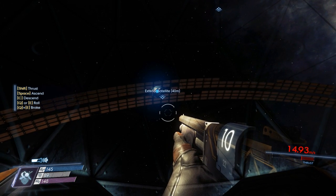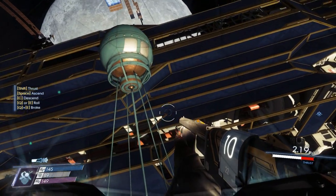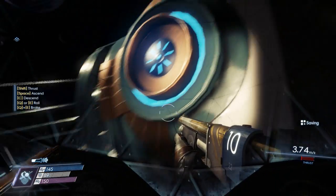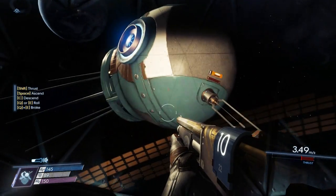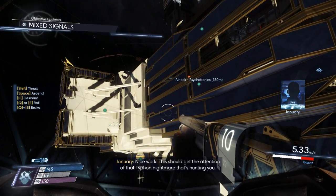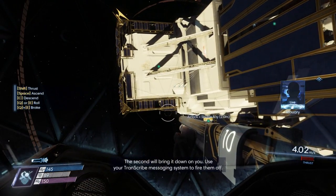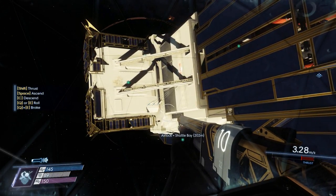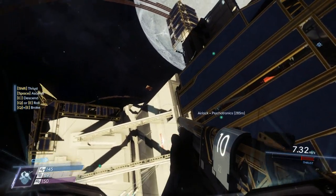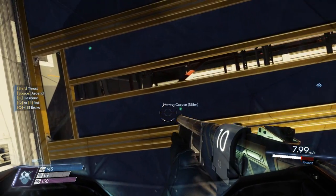Here's the exterior satellite. We saw where we need to place our own little transmitter. Kablam! January — it's actually got put there. Nice work. This should get the attention of that Typhon nightmare that's hunting you. I'm sending you two activation signals: the first will direct the Typhon away from you, the second will bring it down on you. Use your transcribed messaging system to fire them off. Cool — you actually get a decent choice. I thought it was only a way to make it stop attacking you, but you can actually make it come to you.